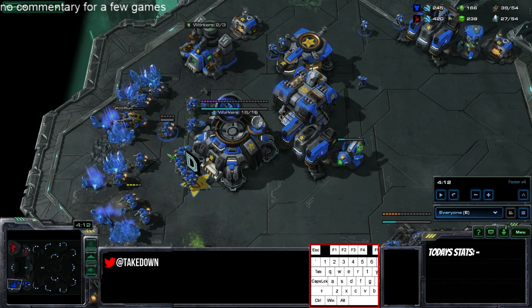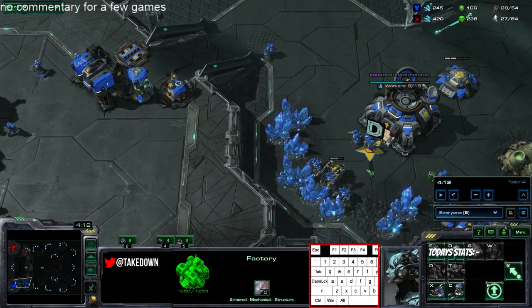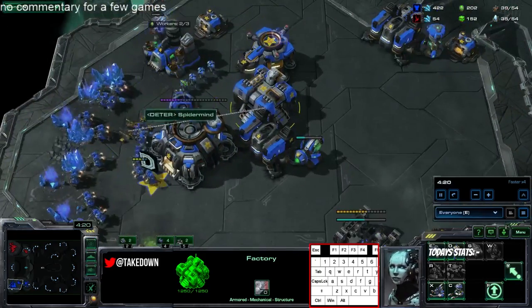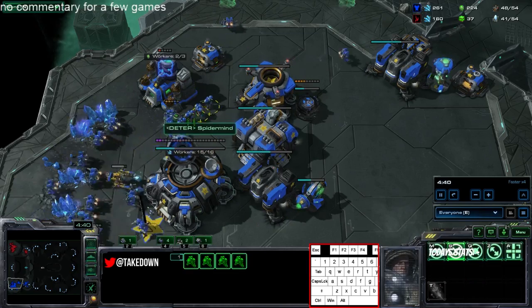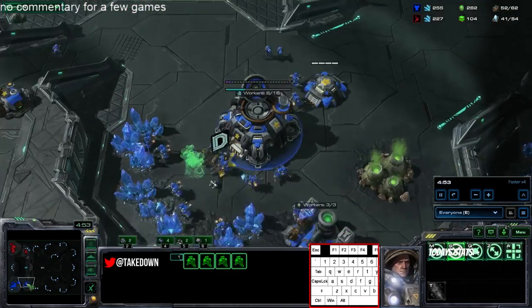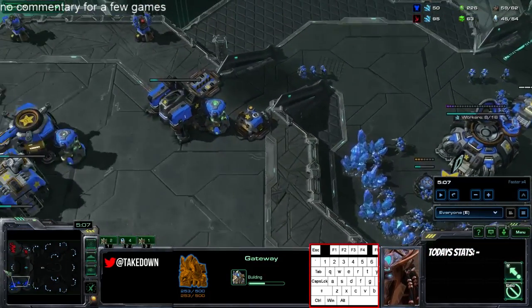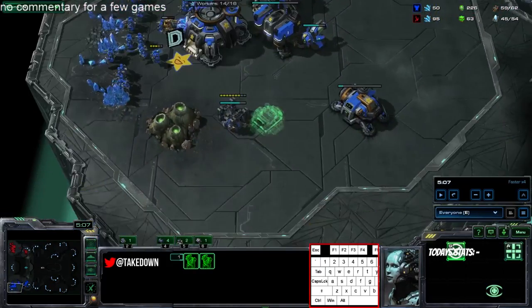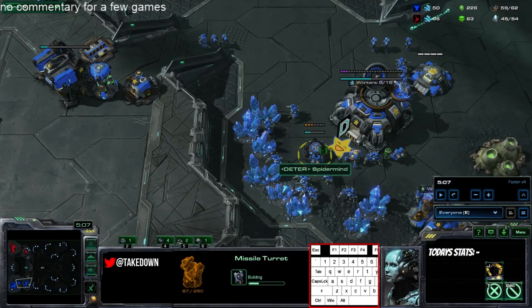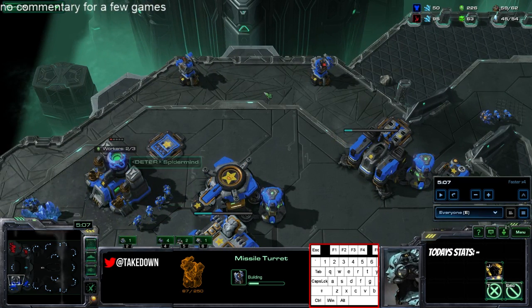You have to have exactly six marines in the mineral line — with five you'll die. Keep six in the mineral line, and with a widow mine build, normally place the mine at the natural to cover all the spots. Since you know he has stargate going, you can put your marines at the natural. Also, since you scouted, I wouldn't build these extra side turrets — you don't really build turrets until you're on three bases. The ones in your main and natural mineral line are fine, but the ones on the side you didn't really need.